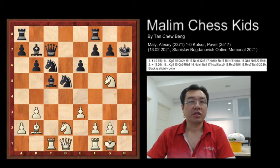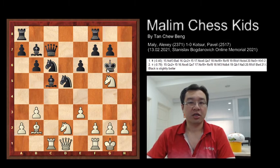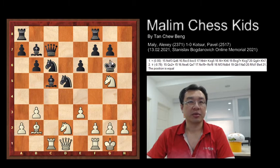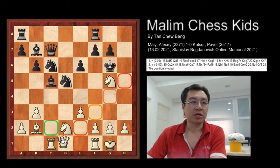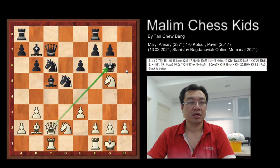So after knight to g5, the only way to save the king will be king to g6. This Greek Gift idea is bringing the Black king towards the center of the board in order to attack it. After this, queen c2 was played, continuing to checkmate the king.